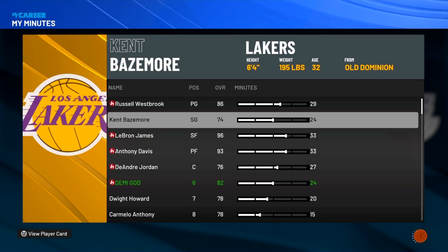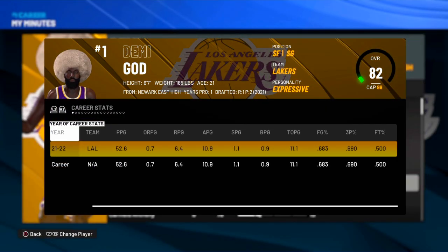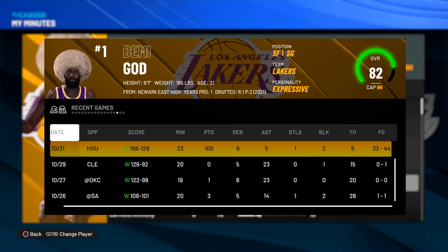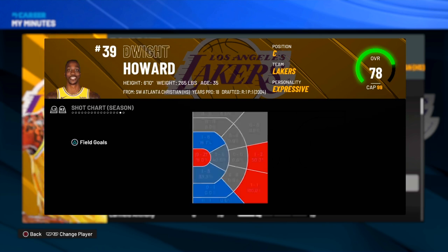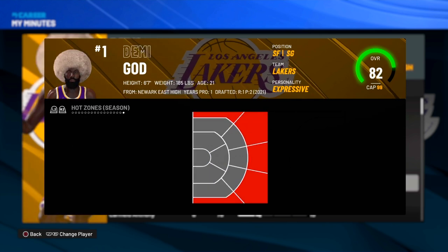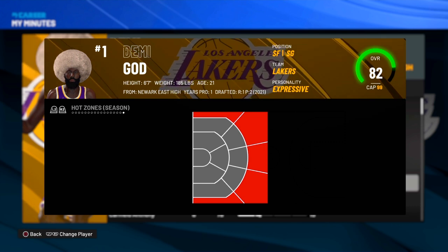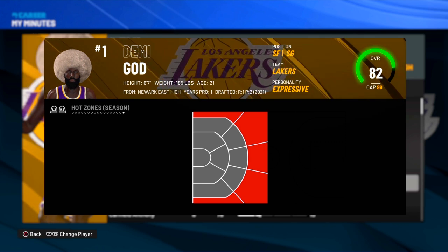If y'all want to see your hotspots, go to your my minutes, press R3 on your name, and scroll all the way down to your hotspot section. You'll see your shot chart — press R2 to get into the hot zone. I got all my three-point hot zones maxed out, and that's all I care about. I don't need midis; all I need is my three-ball.